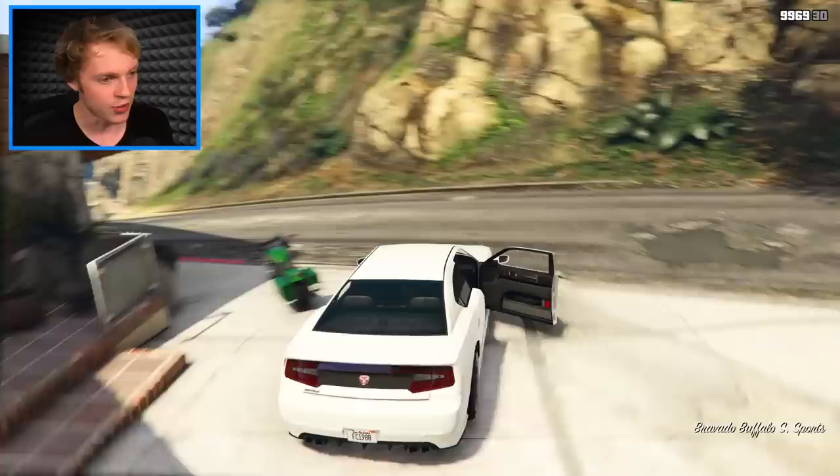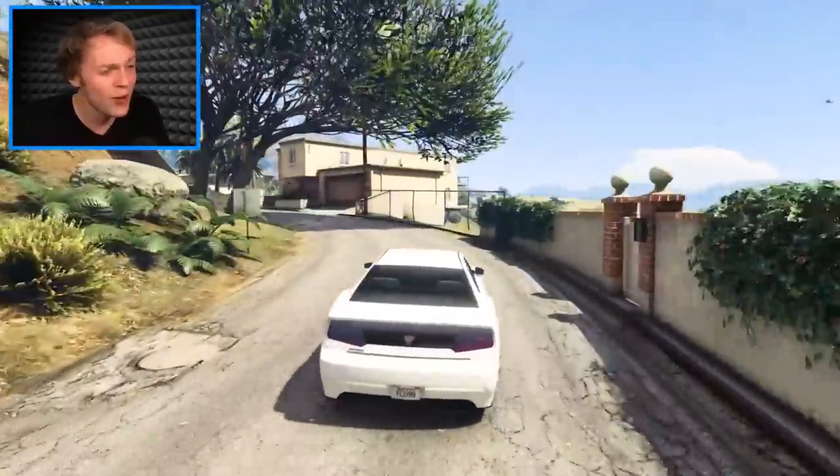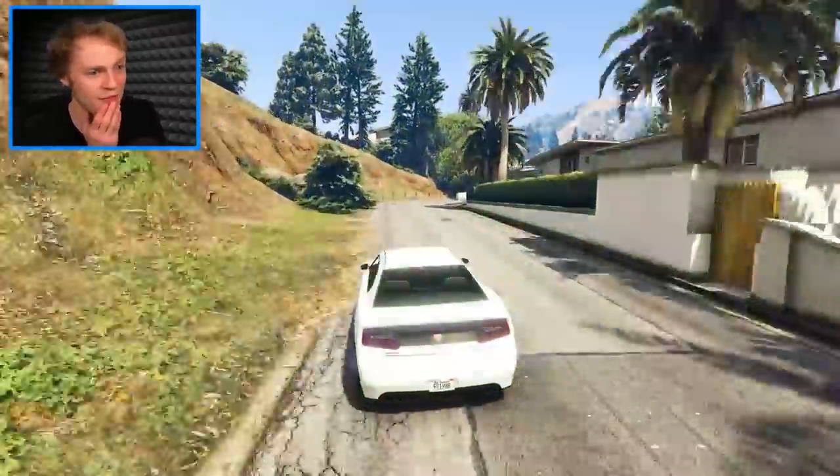I wonder what the poorest cars look like. I honestly have no idea what to expect. But according to my map, they're literally all the way in the desert. That's really far away. They're owned by people who don't even have houses. So how on earth do they even have a car? If I have to kick people out of that car, I'm not going to be very happy.